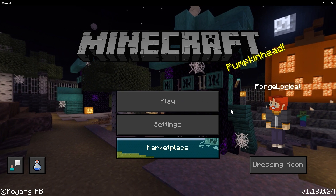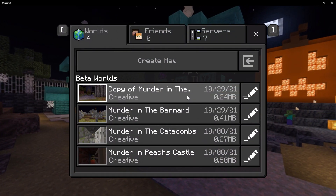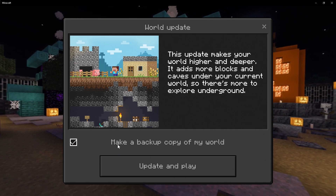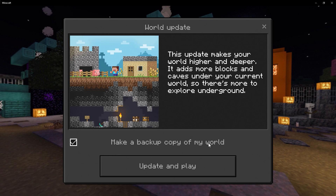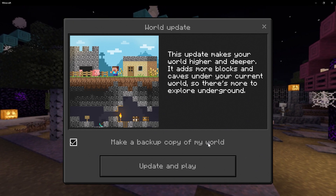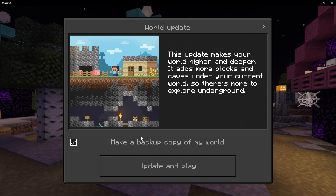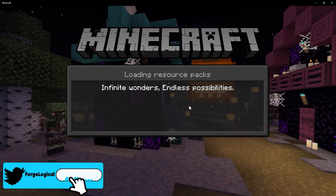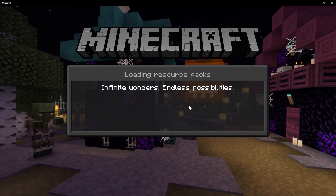Going back to the latest beta, if I click on play and click on one of these worlds, we get this pop-up. Down here we have 'make a backup copy of my world.' If you do not check that, it will not make a backup — it will just go straight into the world. But if you do check that and click update gameplay, then it will make a copy of that world.